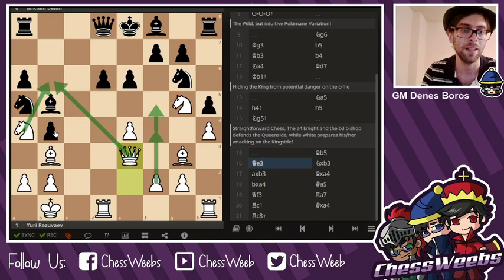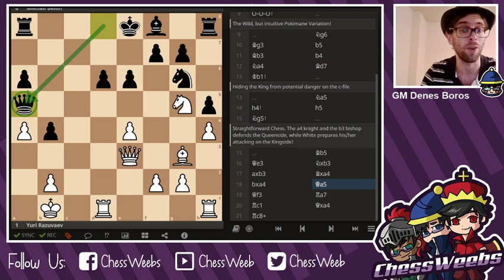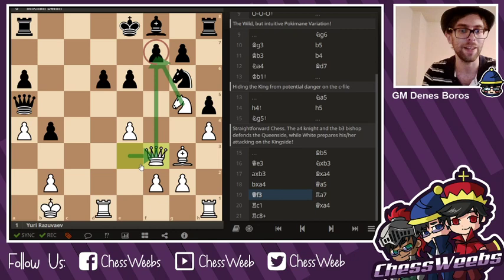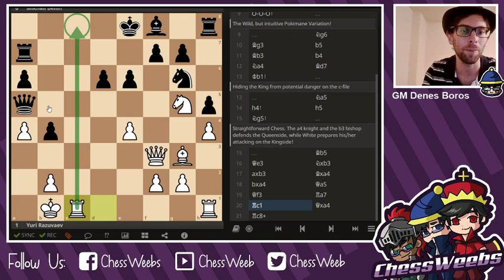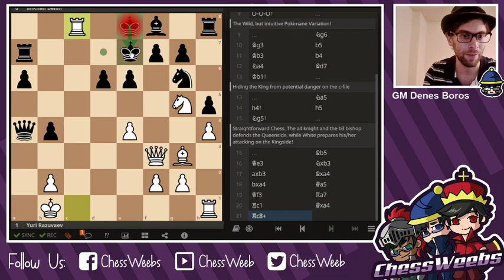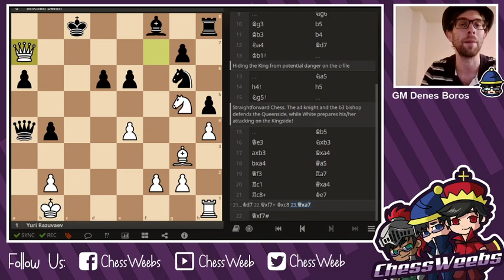Knight takes b3, a takes b3, takes, takes. Queen a5 — Black's play was fairly logical, but has neglected the king stuck in the middle. Razuvayev, instead of going f4-f5, realizes Black can no longer castle short, so he latches onto the target on f7. Rook a7, rook c1 — getting the rook in. The attack is near unstoppable. After queen a4, rook c8 appeared. King e7 is mate in one, and king d7 runs into queen takes f7, then queen takes a7, giving White an overwhelming advantage. Black can safely resign. Notice most of Black's pieces are still stuck on the 8th and 6th ranks.